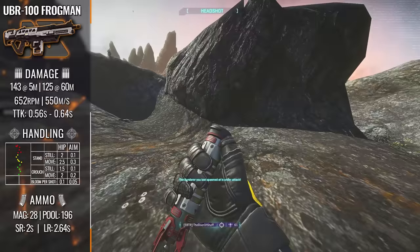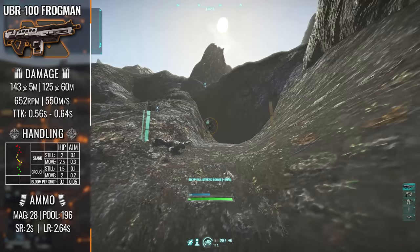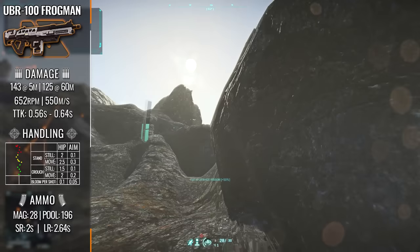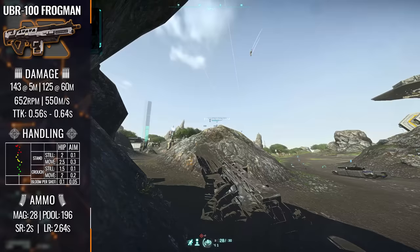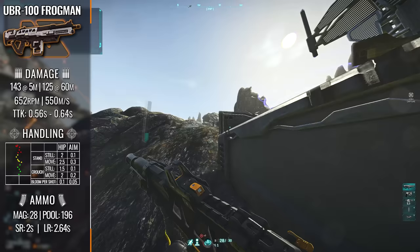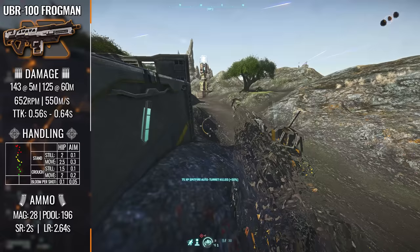The effective time to kill is 0.56 seconds within 5 meters, and 0.65 seconds at the 60-meter range. Which doesn't sound that bad on paper, but when you consider that the top echelon of weapons in this game — the key performers, the meta weapons — perform at around a 0.47 to 0.5 second benchmark for time to kill, and then we start factoring in player accuracy and missing rounds, the ballooning of the effective time to kill of the UBR-100 Frogman starts to become a bit more apparent and unpleasant to use.